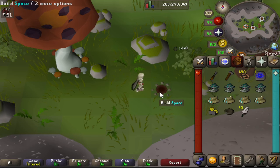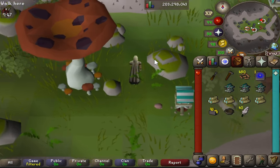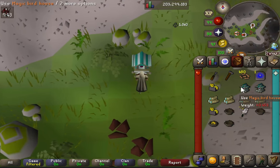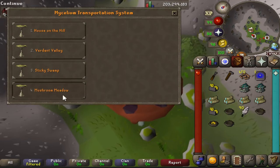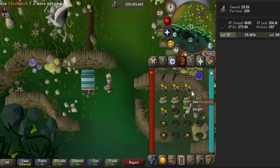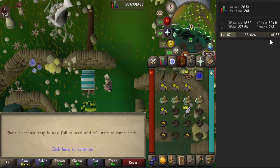For hunter you can also do birdhouse runs — quick and easy, more passive XP than AFK. There are four birdhouses found on Fossil Island; just bring the best birdhouse you can use and some seeds. This is quite possibly the fastest way to get 4,000 XP in one go. I only need another 267 birdhouses to reach level 88 hunter.